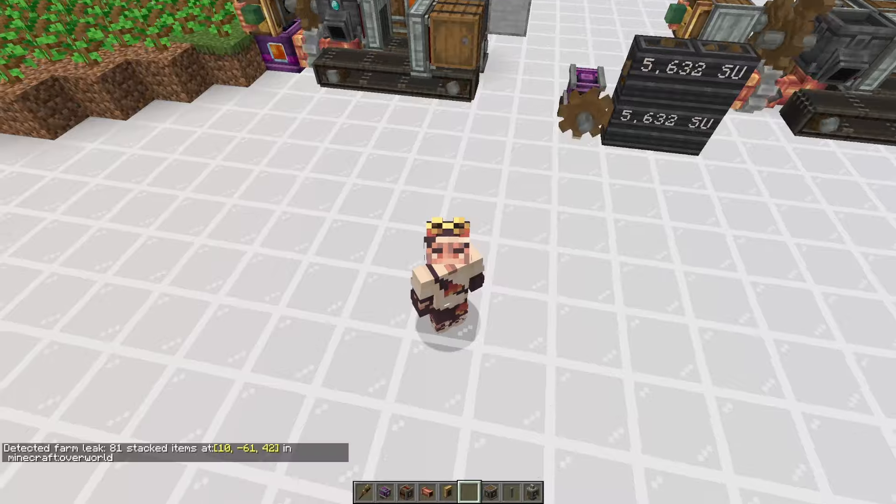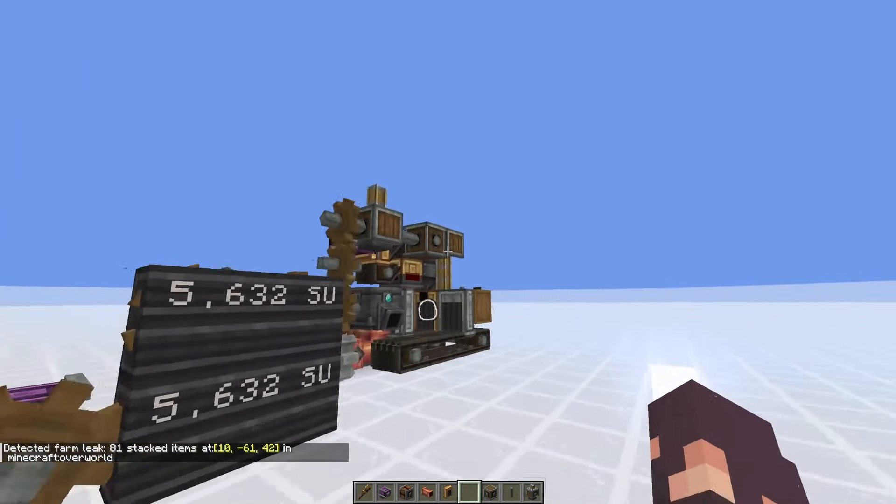That's the farm — really simple, really easy, and infinite diamonds. It's passive; you don't need to do anything for this to work as long as you have an infinite source of lava and enough stress units. As I said before, stress units are almost perfectly correlated to how many diamonds you get per hour. At max speed with an infinite amount of wood you would get 250 diamonds per hour. Thank you all so much for watching — like and subscribe, and peace!